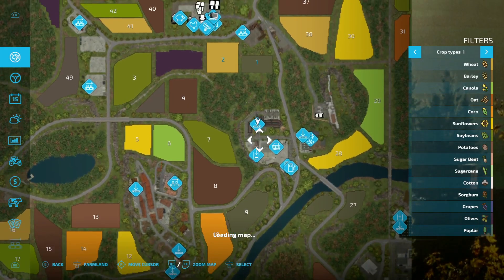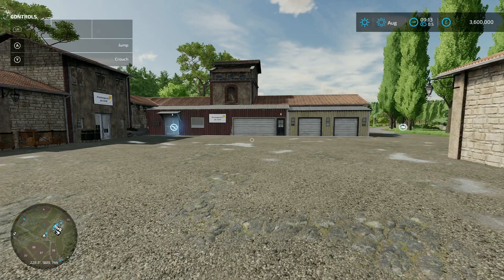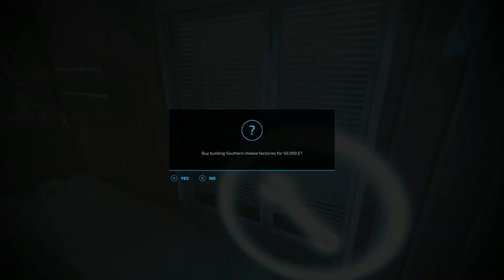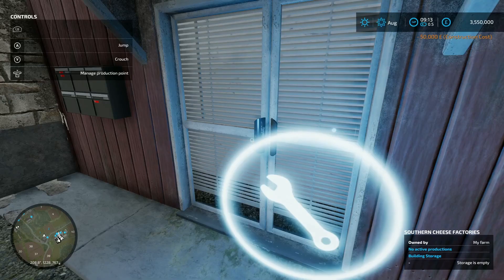Moving up to this area, this is going to be your first production chain - it's actually a cheese factory. Click on it and buy it for 50 grand; you'll be producing butter and cheese here. Not a problem at all.